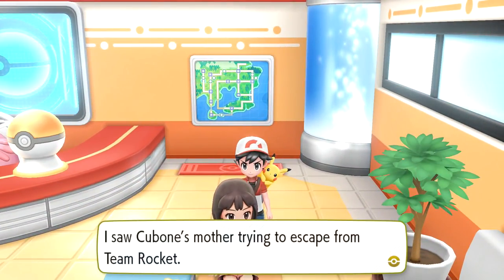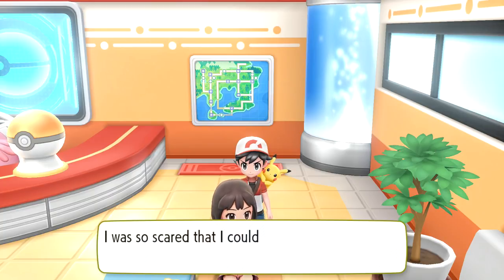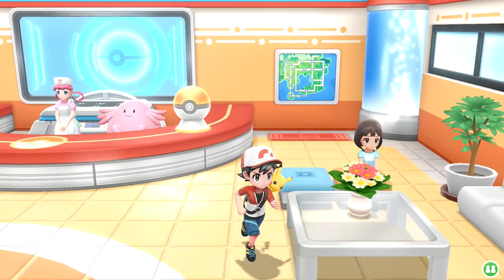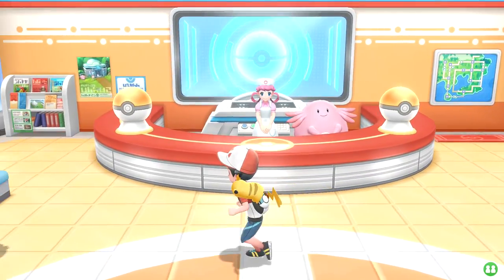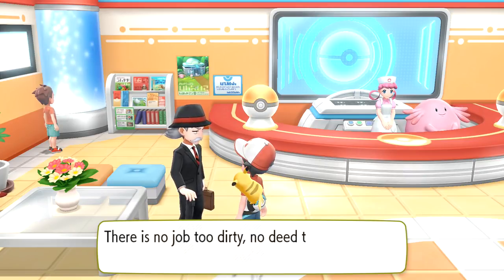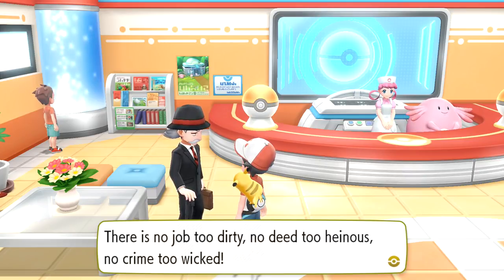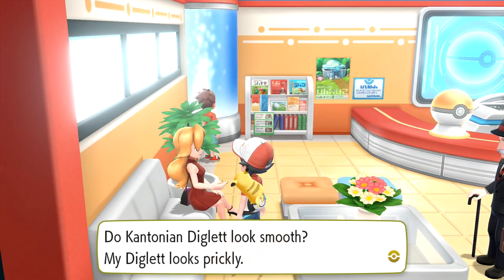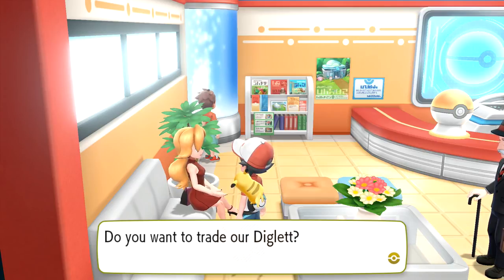Talking to people around town - 'I saw Cubone's mother trying to escape from Team Rocket, but she got caught. I was so scared I couldn't even go to try to save her.' Poor little Cubone. 'Team Rocket will do anything for the sake of money - there's no job too dirty, no deed too heinous, no crime too wicked.' Wow, I don't like them. And somebody asks about Alolan Diglett - 'Do Kantonian Diglets look smooth? My Diglet looks prickly. Do you want to trade?'